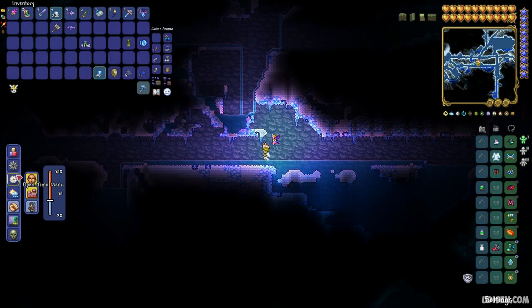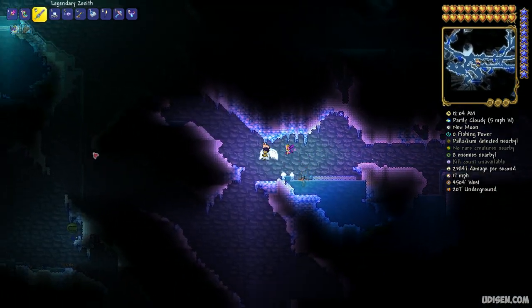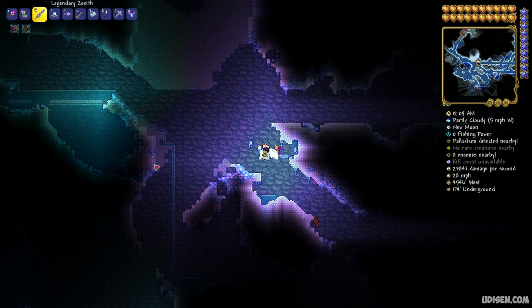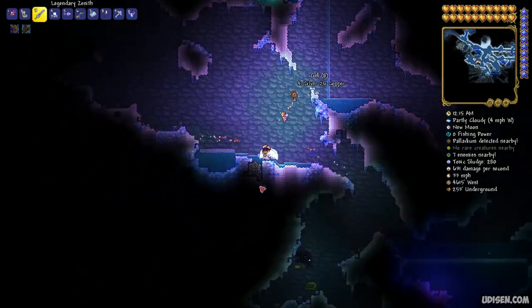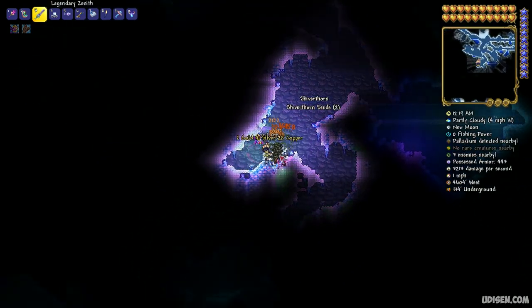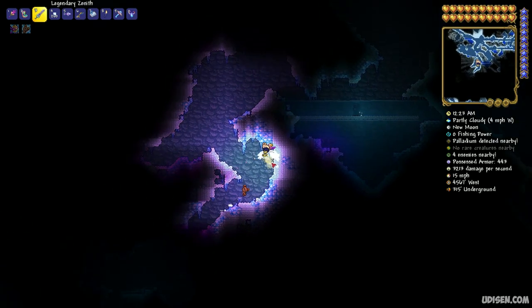Yes, this is definitely an Ice Tortoise. This turtle emits a weak light around itself, making it extremely easy to see where the Ice Tortoise spawns. It is a rare creature — in my opinion very hard to find.